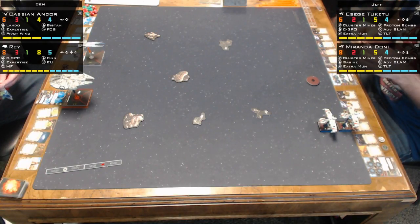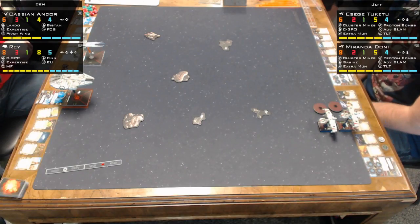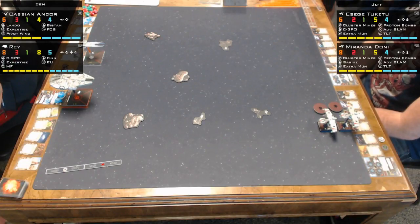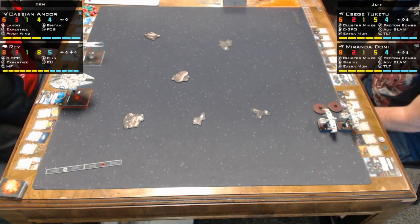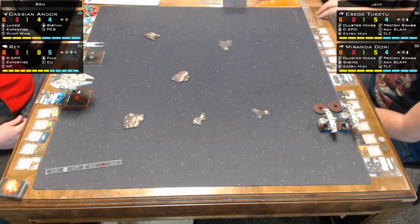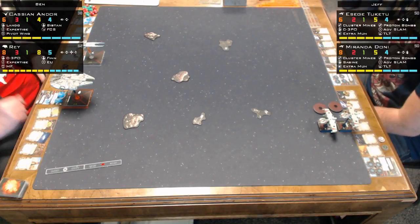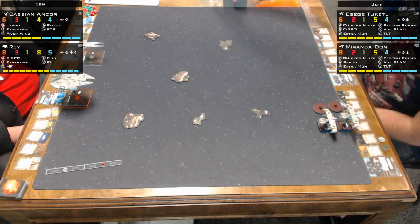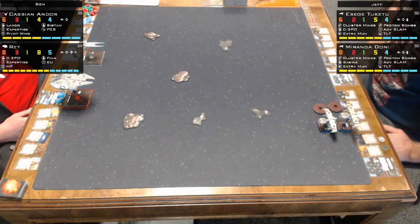What is Kevin running? On the other side of the board, he's just running two K-Wings with very similar loadouts. He's got Cluster Mines, Proton Bombs, Advanced Slam, TLT, and Extra Munitions. One of them is running C-3PO, and the other one has Sabine in its crew slot. Sabine lets him do extra damage with his bombs — the first time per turn that a friendly bomb token is removed, it does an extra point of damage.